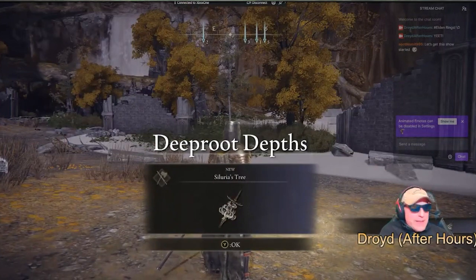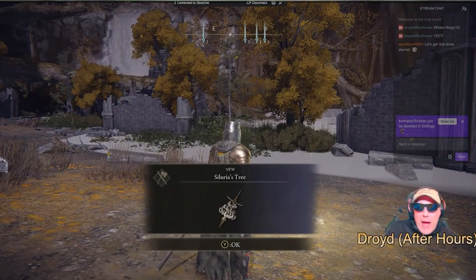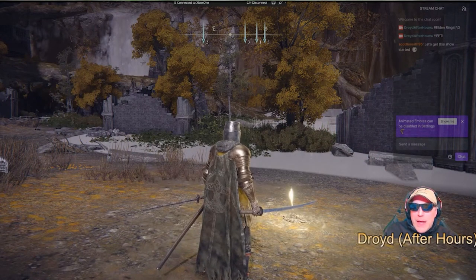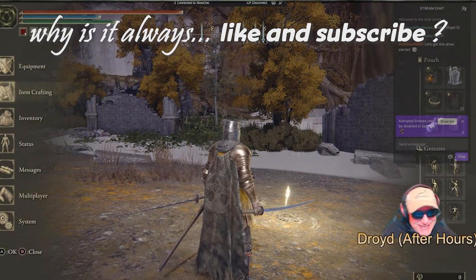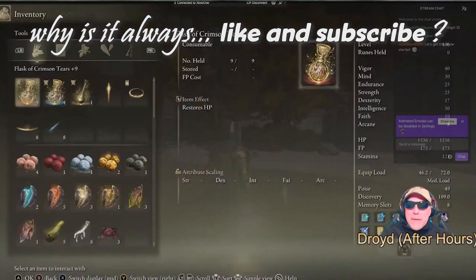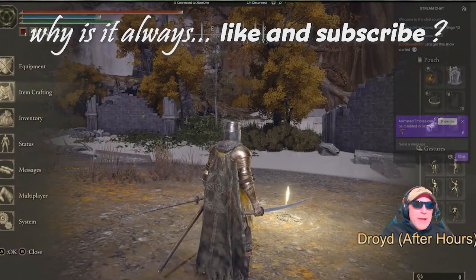Yes, he fell on top of me! That is so funny. Yes, that's the way you beat him. I got the Sakura's Silurius tree — I don't know what it is but it's awesome — because I beat him by dying. He followed me over the cliff. That's too funny, oh my gosh!